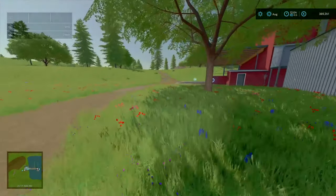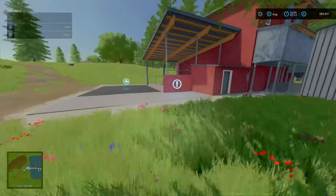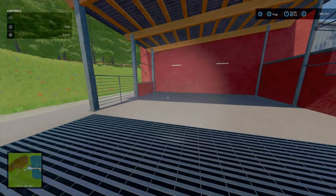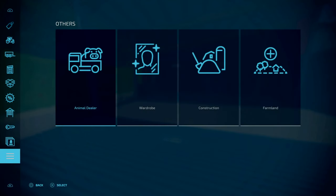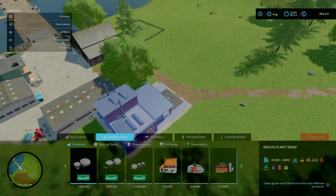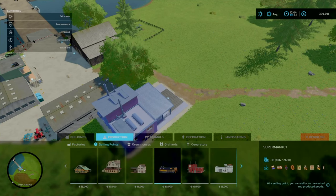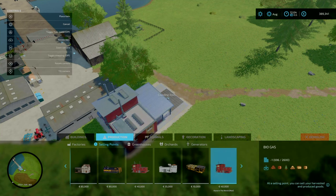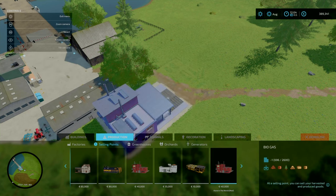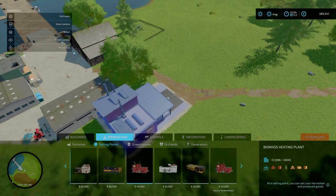Over here it says it's a biogas plant, but it's more of a biomass heating plant. So you sell your wood here, along with some of your other items. Looking at the sell points: biogas takes your wood, poplars, and wood chips, and your straw. So it's more of a biomass heating plant — pretty much exactly like that.